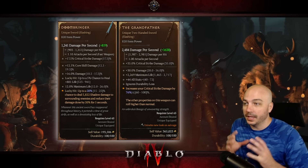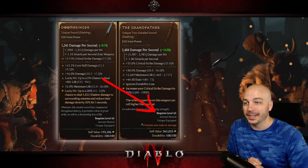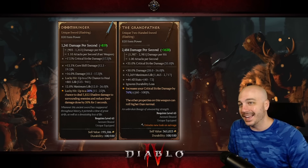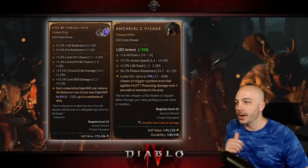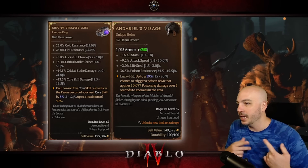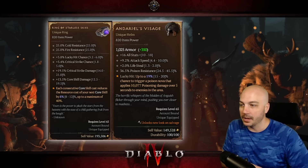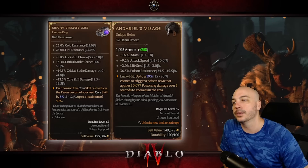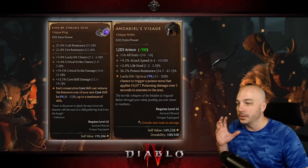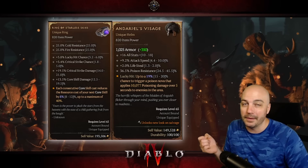I'm not sure about these exact items — these might not be the exact stats you're going to get — but one suspicious thing: look at the level requirement for wearing these, it says 65, which seems kind of odd. These must be just mock-ups with the official stats on them. Looking at the Spring of Starless Skies: resistances, lucky hit, crit strike chance, crit strike damage, core skill damage, and consecutive core skills cast reduces the resource cost of your next core skill by 8%, up to 40%. That could be incredibly useful for resource management — you could free up skill points to put into damage since you won't have as much problem with resource generation.